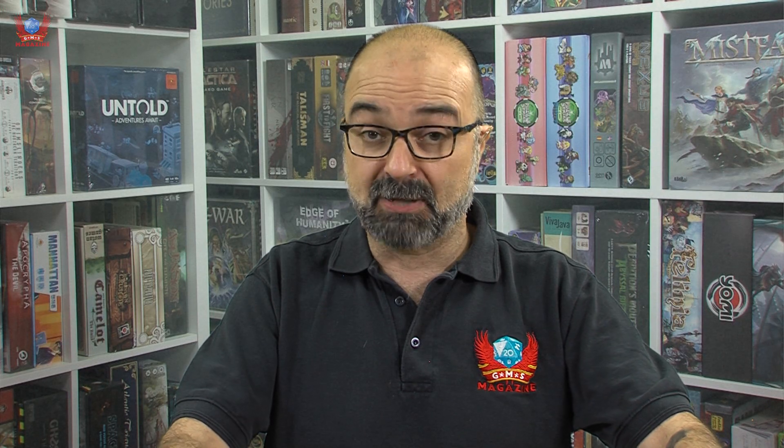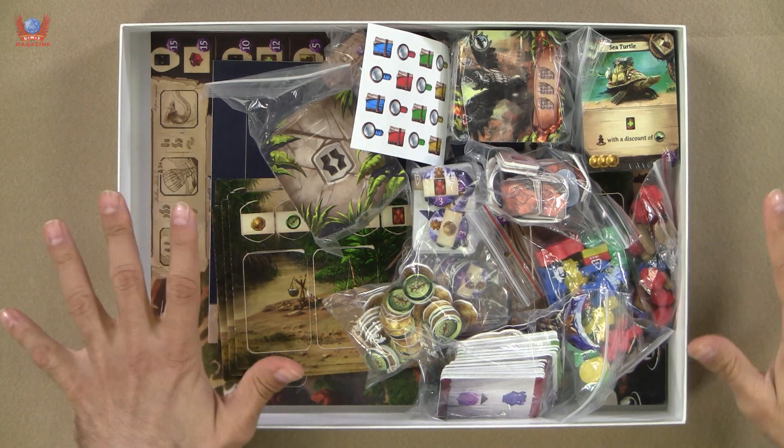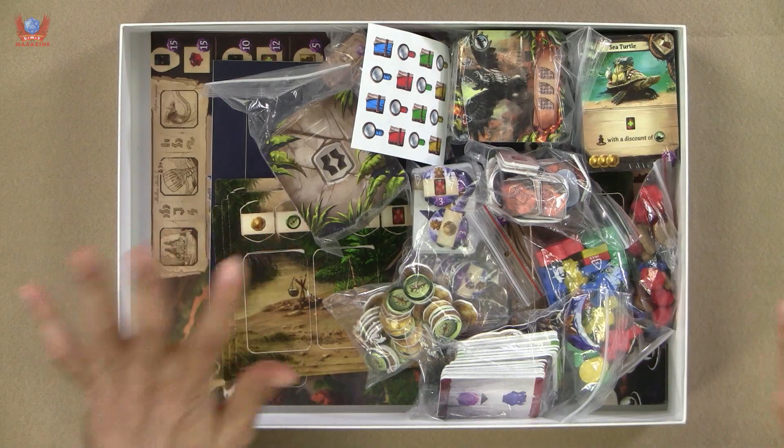This is a pre-production copy. This is not the final product, so what you're going to see is the final amount of components, but they may differ a little bit when you get them at your table when you buy the game. It came without the printed rules, which I can expect and understand. You can download them and I can tell you they look absolutely gorgeous. They make the game really appealing — they have actually written them very well indeed. Don't be afraid with everything you're going to see in here, because this is simpler than it may look.